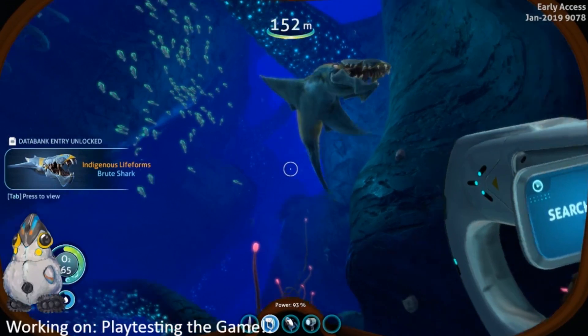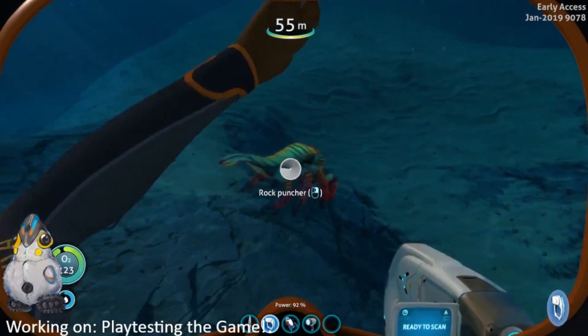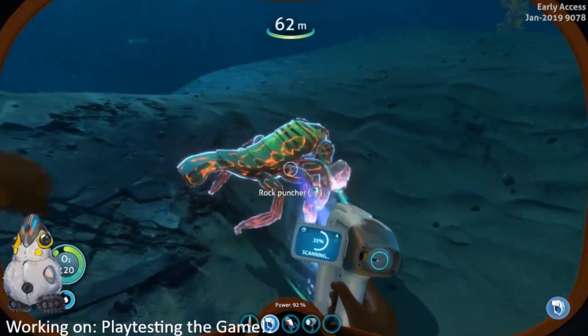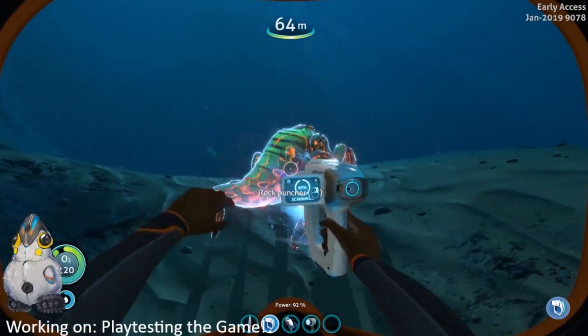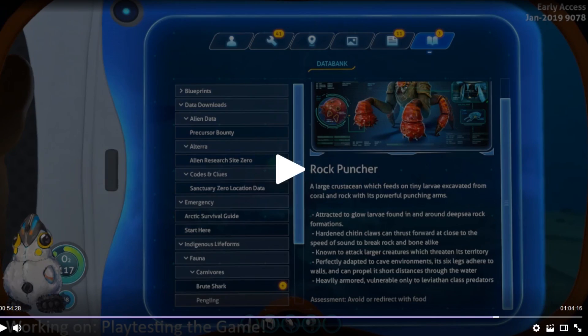'Indigenous lifeforms: Brute Shark.' You should probably not read that down here. Look who we have here — a rock puncher! These are smaller than I expected. 'Large crustacean which feeds on larvae excavated from coral and rock with its powerful punching arms. Hardened claws, heavily armored. Assessment: avoid or redirect with food.' So we will be able to lure them apparently — good to know.